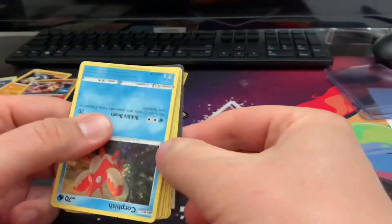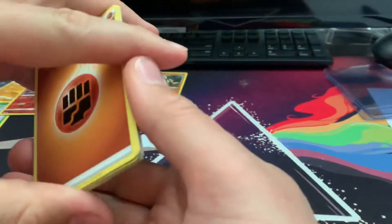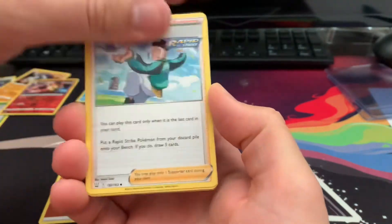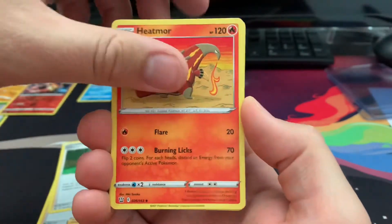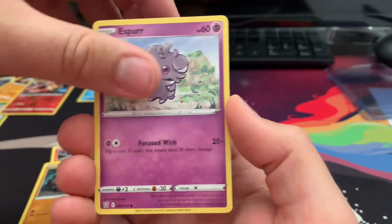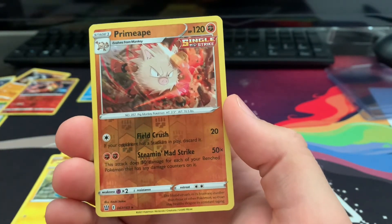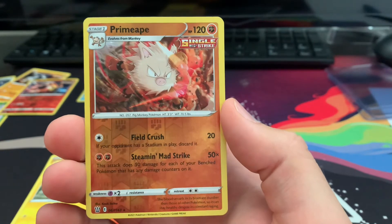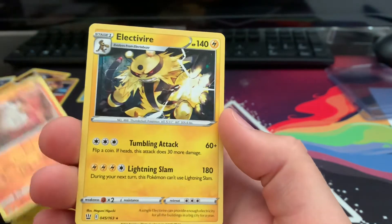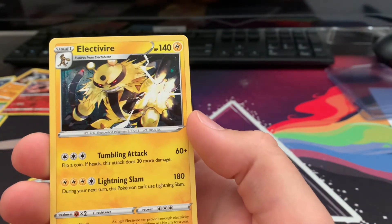One pack left — is it going to be anything at all? We do have a fighting energy so that's something, that's a really good sign. I love getting those fighting energies — feeling hopeful. Let's see if it pays off. Esper, Shinx, a reverse holographic rare Primeape — which is dope — and the last card is just a regular Electivire. That's it.